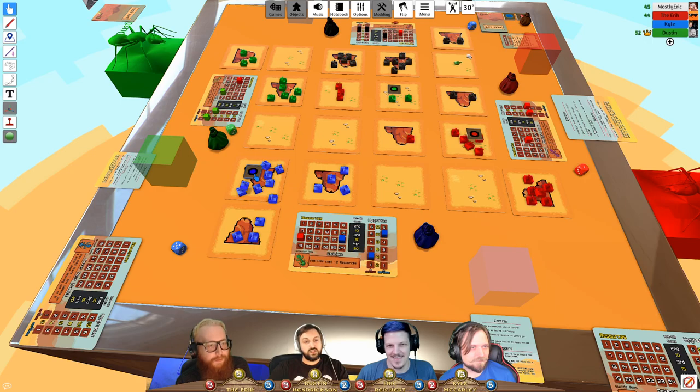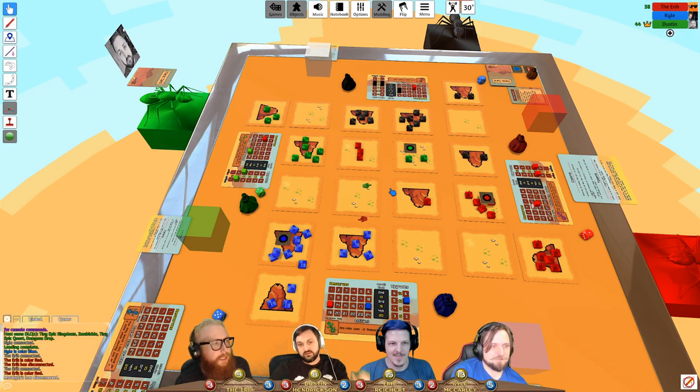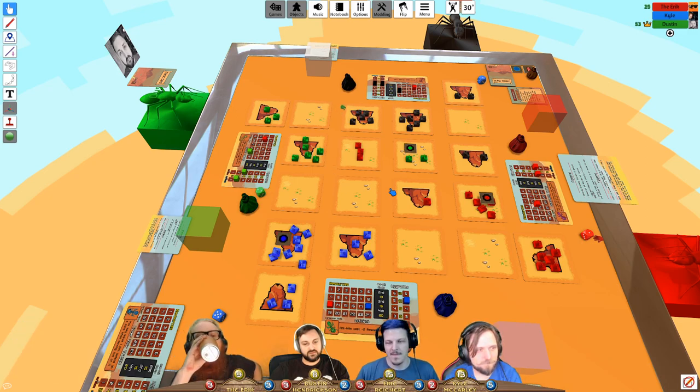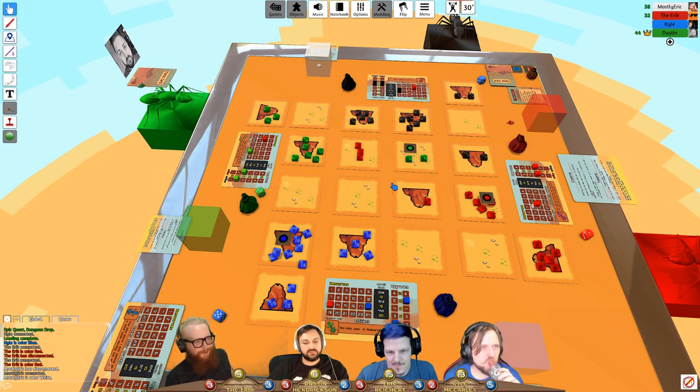Two players are converging on Eric's anthill simultaneously. The three-way combat rule applies. A tactic card is considered. One player decides to use an advance tactic card before combat: 'Move your ants from one zone to an adjacent non-anthill zone containing at least one enemy ant' — redirecting the attack away from the anthill.